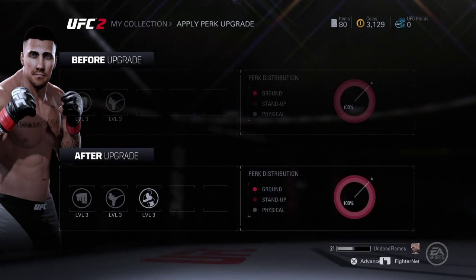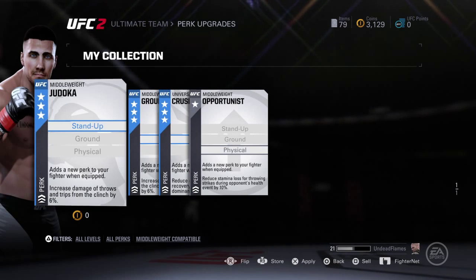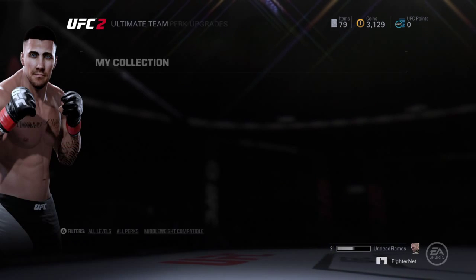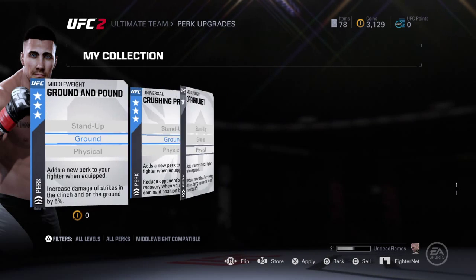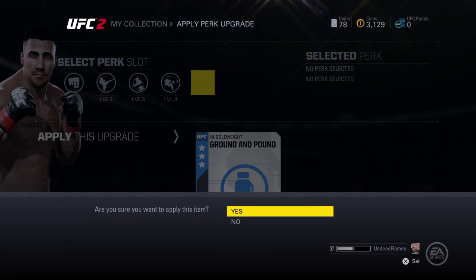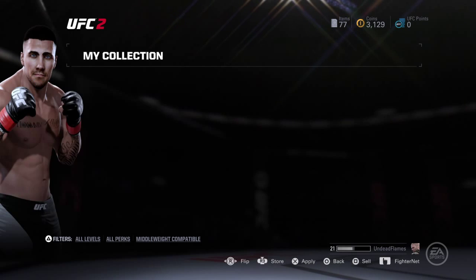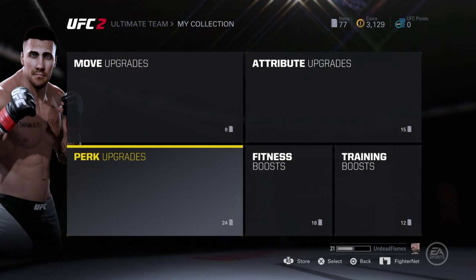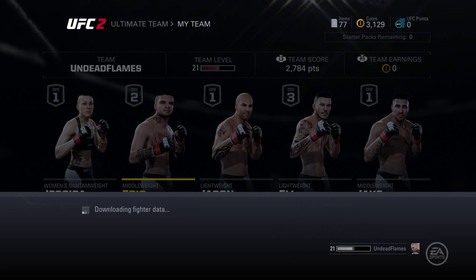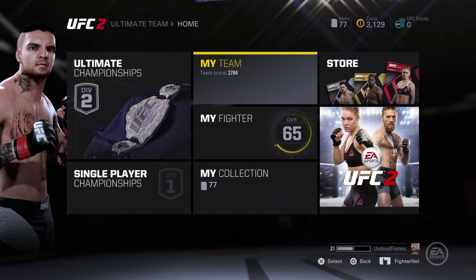I spent a lot of time in Ultimate Team trying to get a decent face, a decent picture for his face. I think he came out okay. The only thing is that his skin tone is a little bit darker than I would like it to be. I'm just going to take a couple perks from my other middleweight — I just deleted my heavyweight to make room for Jake.